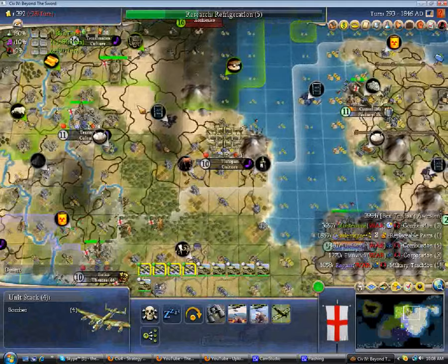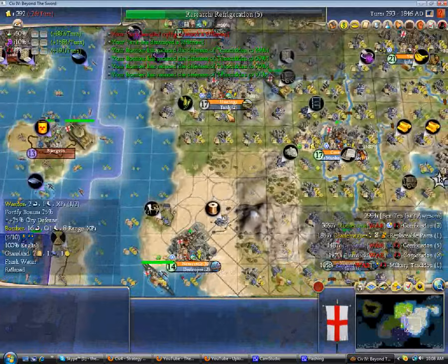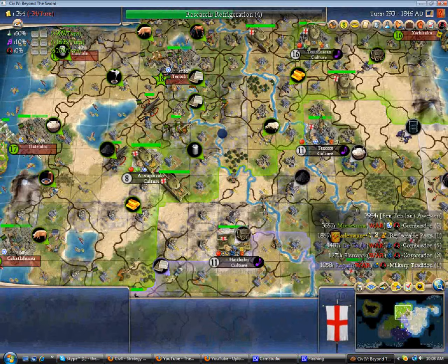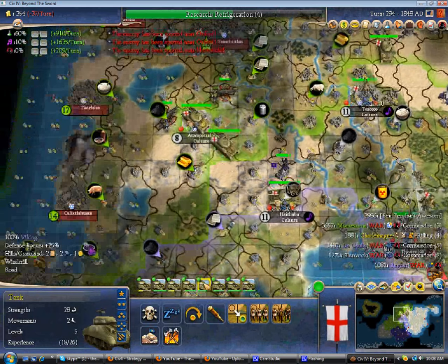These guys can just bombard. And bombard. If I have more bombers I can shift even more over. Of course I lost the tank — not that it really makes a big difference. Man, these vassals are so lame. Why did Montezuma just steamroll everybody? I'm still trying to figure out what happened. Why did he just dominate them so obscenely?